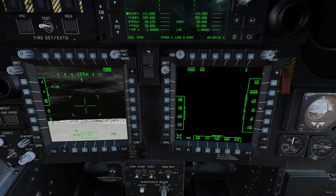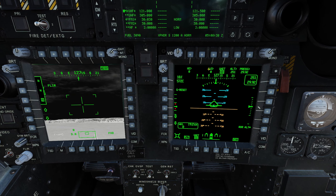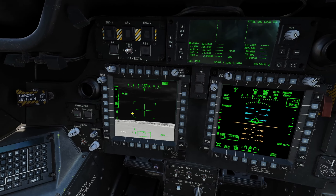Coming down, when we go to the flight page to set our low altitude, first we will have to click the radar altimeter to enable it. Take a few seconds for it to warm up, then we'll go ahead and set our low altitude.